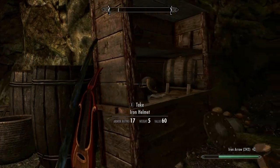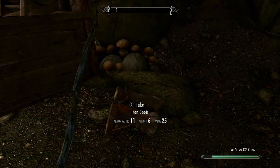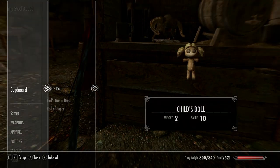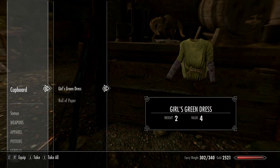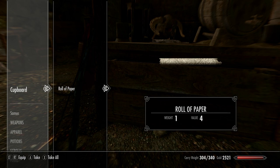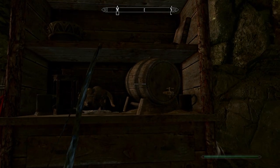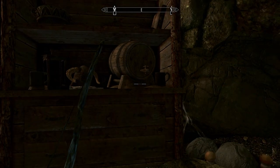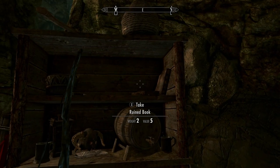There are definitely enemies in there, so I'm going to pop another flame atronach in a second. Same thing with a child's doll — you can actually give your kids gifts, and the clothes count too, which gives you buffs. Everything in this game has a purpose.